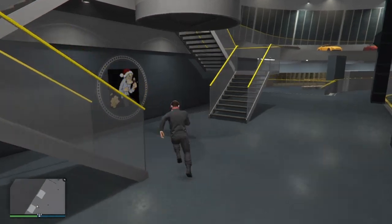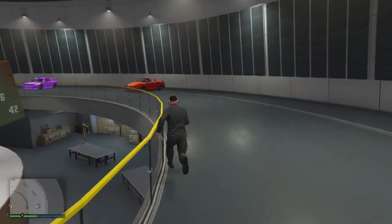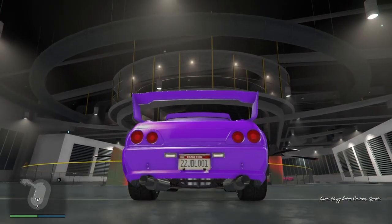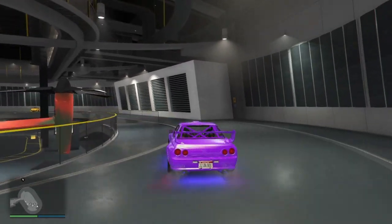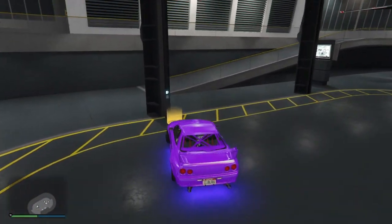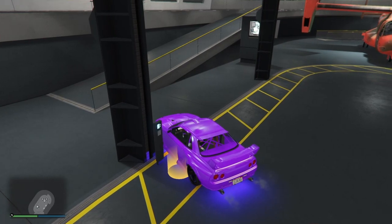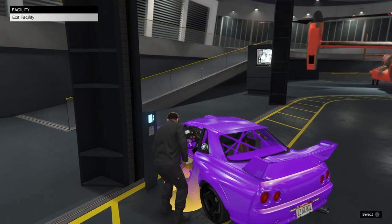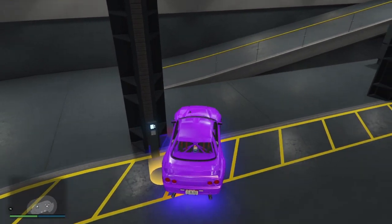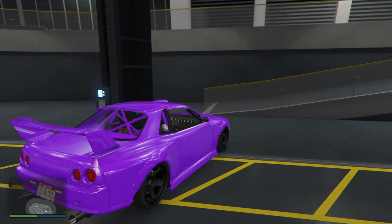Once you have that, go up and get the car you're going to be duplicating — for me that's the Retro Custom because it sells for the most. You won't drive out; you'll drive inside the facility. Take it down to the yellow circle and park it so that when you try to exit you'll exit through the passenger door. If you exit through the driver side door, just move it up a little to block off the driver door.